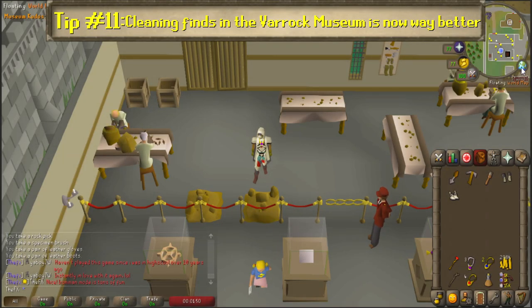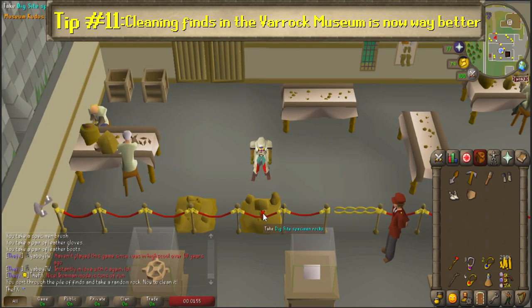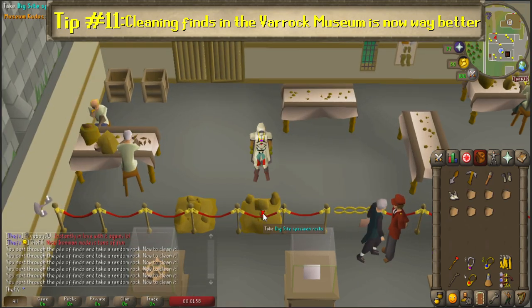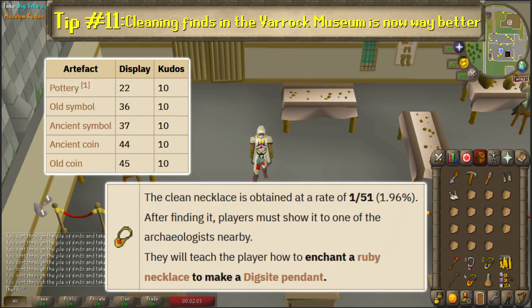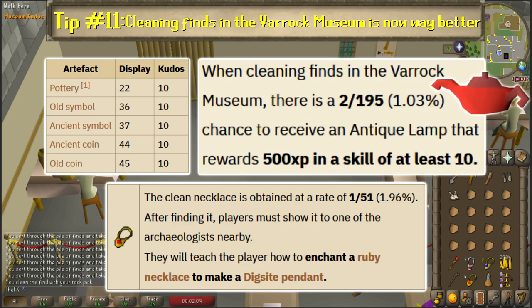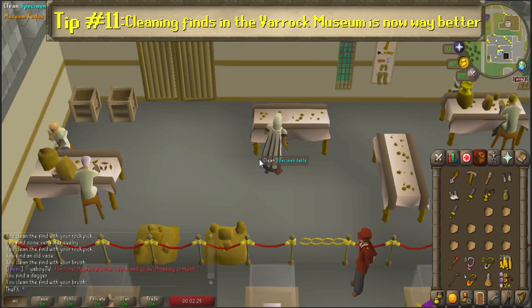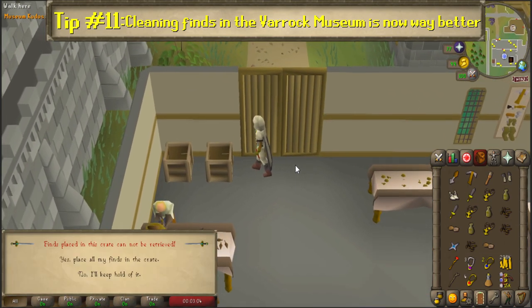Number 11: Cleaning finds in the Varrock Museum is now way better. Most players are probably aware of the specimen cleaning activity in the Varrock Museum that unlocks after completing the Digsite quest, mainly for the 5 artifacts worth 10 kudos each, the 1-in-51 chance of receiving a clean necklace that you can enchant into a Digsite pendant, and the 2-in-195 chance for a 500 XP lamp. Jagex added a quality of life update so you can now spam-click the pile to pick up unclean finds far faster, and then auto-clean them on the bench.